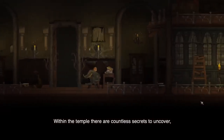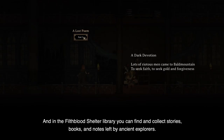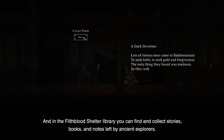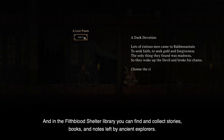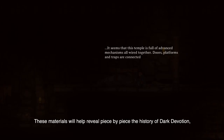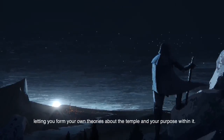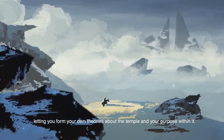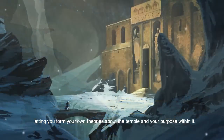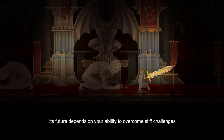Within the temple, there are countless secrets to uncover, many of them lost for eons. And in the Filth Blood Shelter Library, you can find and collect stories, books, and notes left by ancient explorers. These materials will help reveal piece by piece the history of Dark Devotion, letting you form your own theories about the temple and your purpose within it.